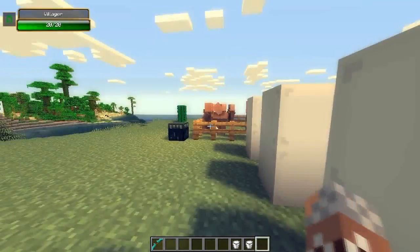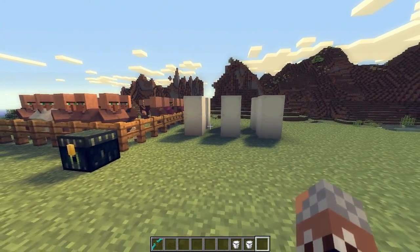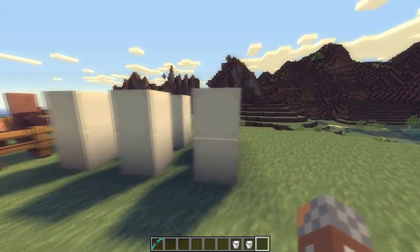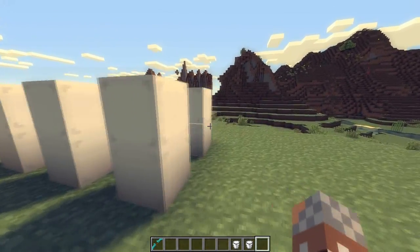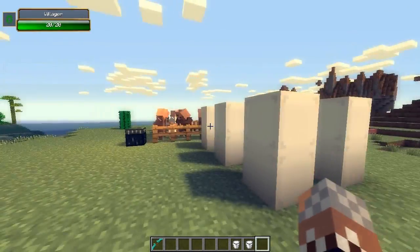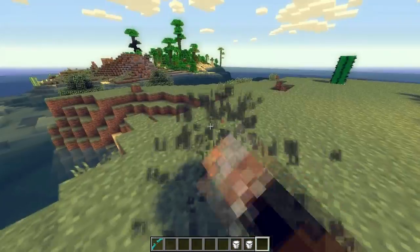This is the Super Mincer and essentially it allows you to blend the villagers. Like you put food in a blender, you put villagers in super mincers, and it'll pretty much shred them to pieces. You will get some villager meat - you heard me right, villager meat - so you can be a cannibal in this game.